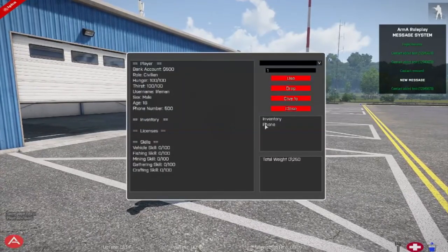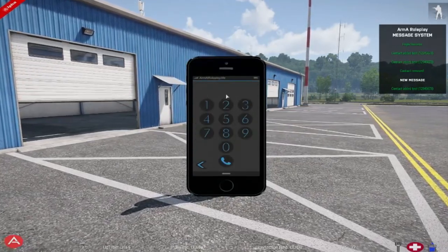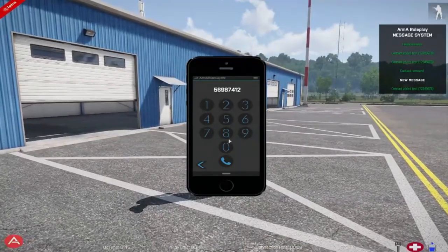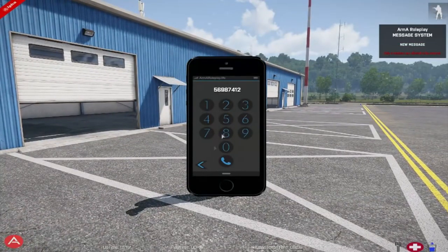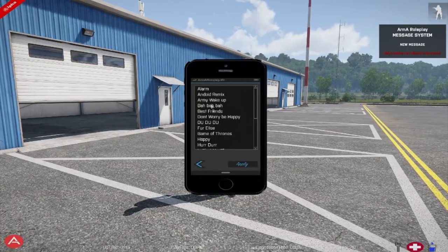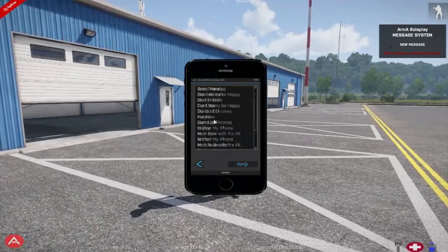Over to the right, you see the phone option where you have the option to enter people's phone numbers and give your friends a call. In the bottom left, you can see the sound button where you can click that and you'll see a whole list come up, and then you can pick yourself a nice fancy ringtone for when your friends call you.